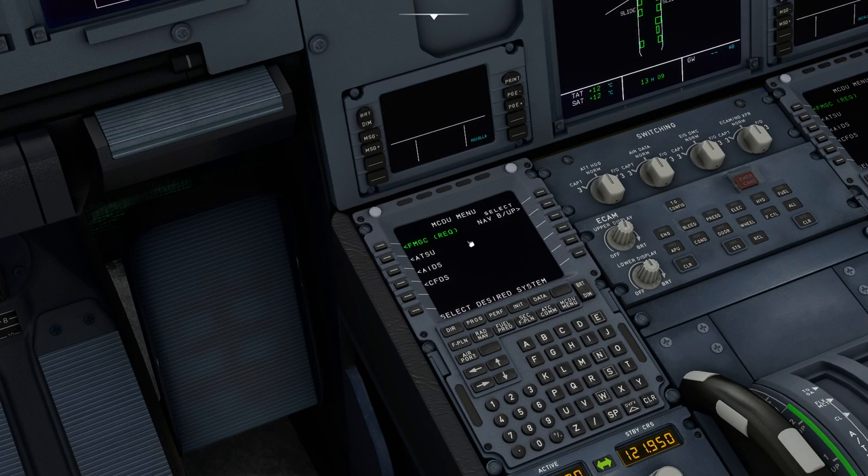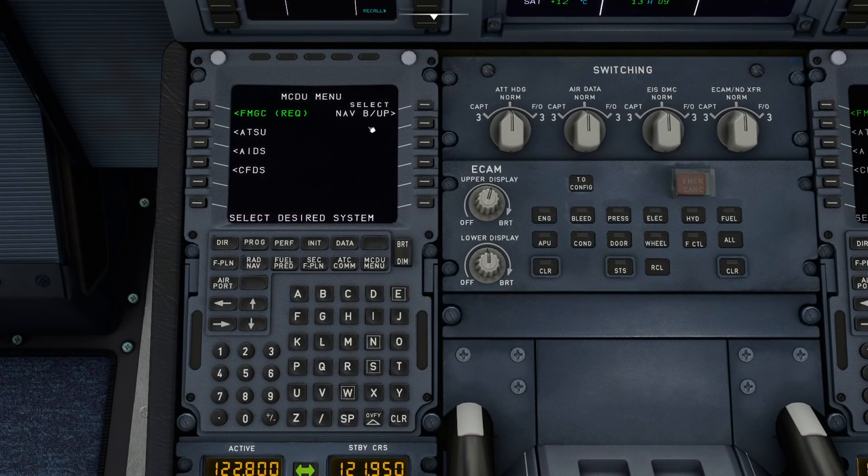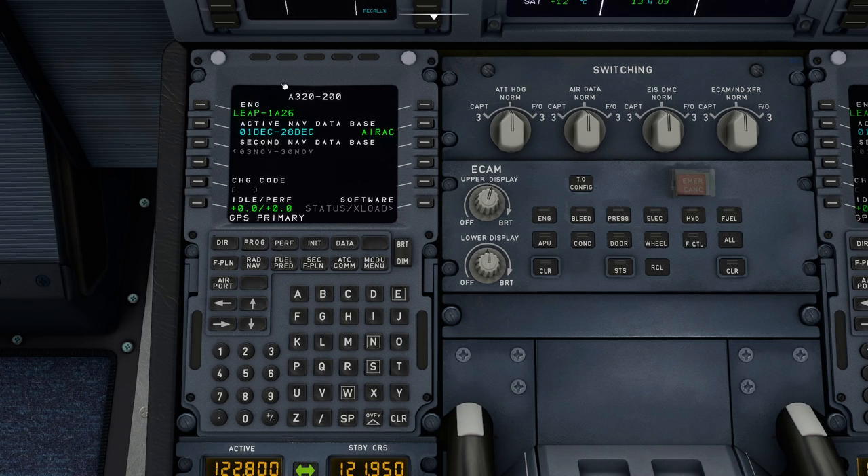Now we're going to program our flight. To center this up on screen, we can press Ctrl and 5. We go to the FMGC page, which pulls up the status page telling us about the database — all good. It says GPS primary, which just tells us which system it's using, so we can clear that message. The bottom line of the MCDU can be used for messages, status, or for us to input things. If you want to copy something already written somewhere, you just click on it and it writes into the scratchpad. It doesn't mean you're going to do anything with it.